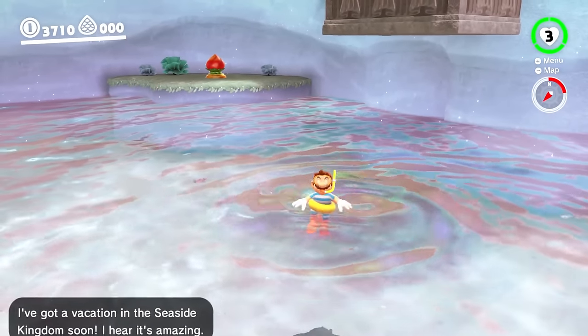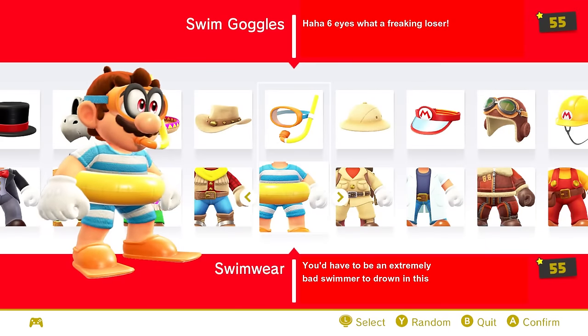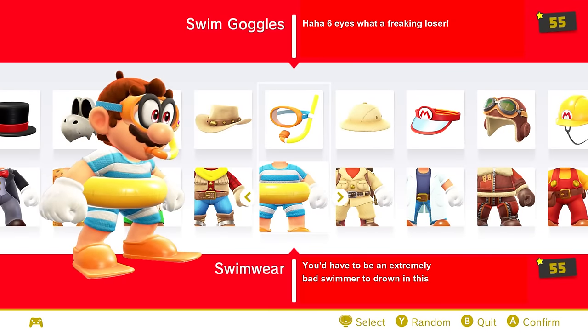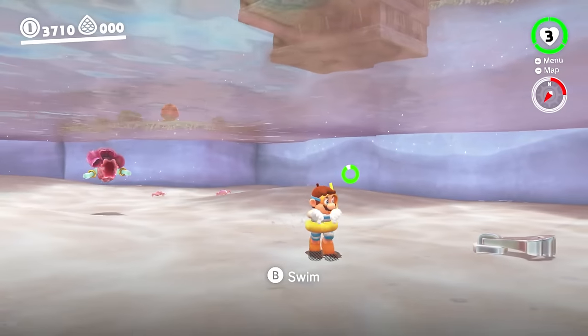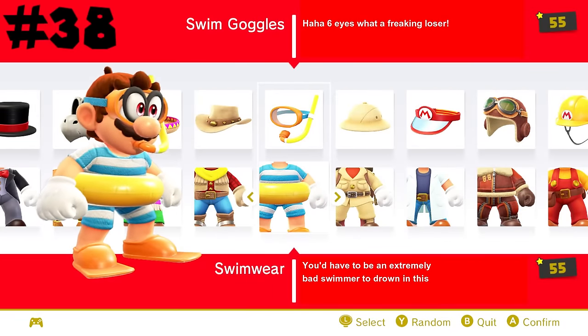The swimwear has Mario obviously in swim gear, and something I really like about this costume is how Cappy's eyes appear on the goggles. I'm not sure why I like it — I just do. This is our final costume based on the 2016 Club Nintendo calendar, and it's in my opinion the best one, giving it 38.